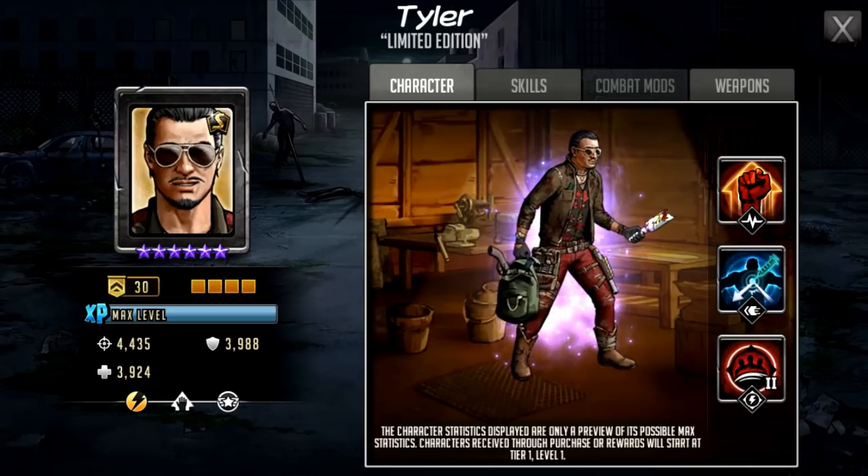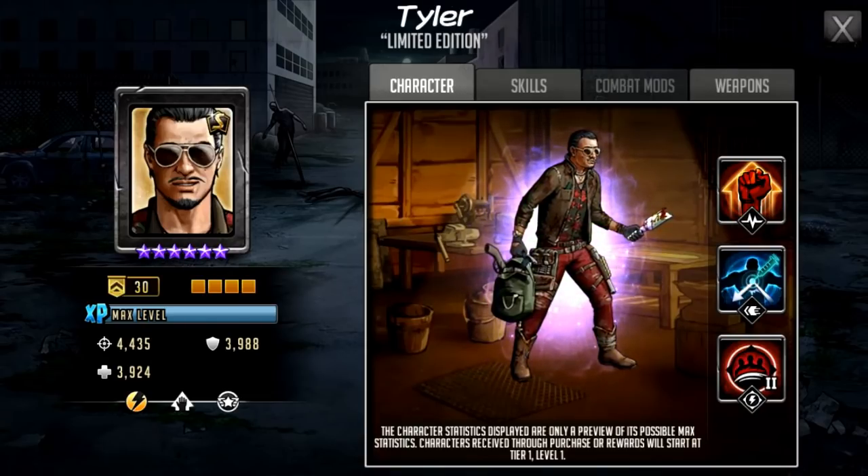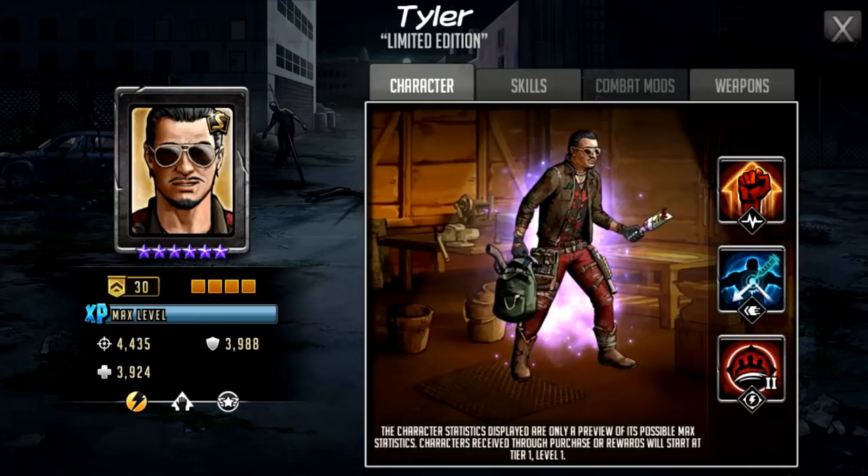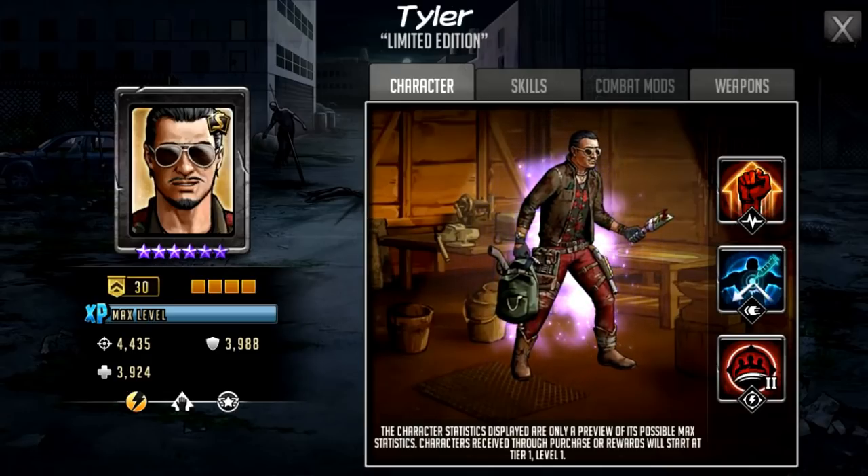He's wearing what looks like a shirt with roses on it and he's got a bag full of money. Not much use in the apocalypse, but I think if it was the zombie apocalypse and I came across a bag with millions of dollars I'd still just hold it for a moment. But this is Tyler — you can see his avatar on the left hand side, what his face looks like. We have not had a Tyler in the game before. I don't think he's a comic-related character; I think he's going to be an RTS exclusive original character.